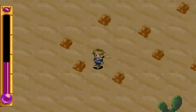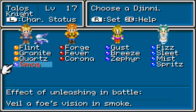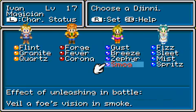Smaug wants to join Talos — no thank you. I'll switch that real quick and give that to Ivan.